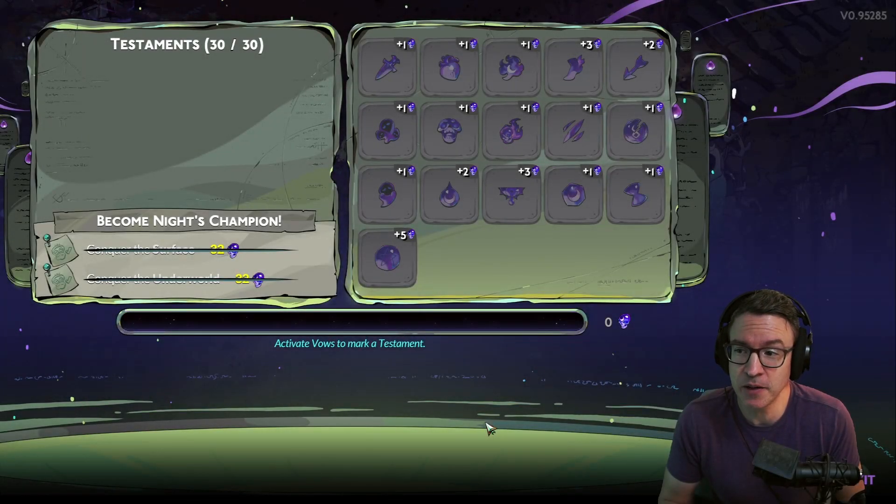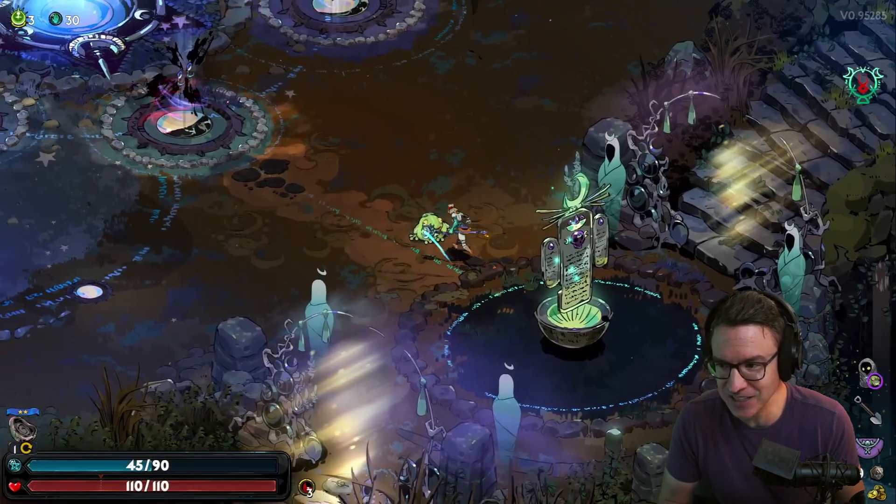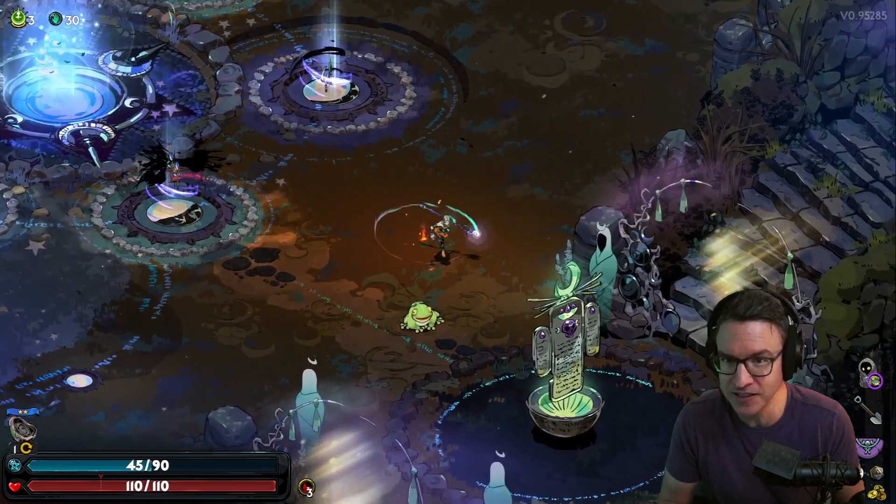Greetings friends, Jalus Paul here. We're going to talk about the fear system and what are my recommendations for 8 fear, 16 fear, and 32 fear, because that is what you need in order to unlock the statues.